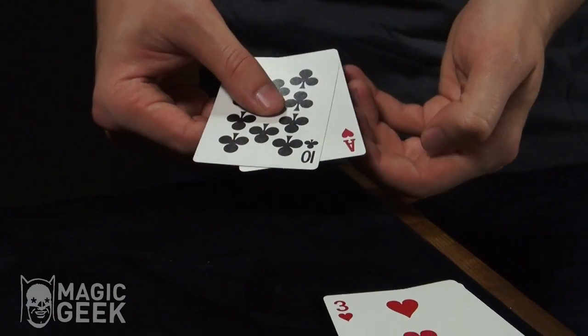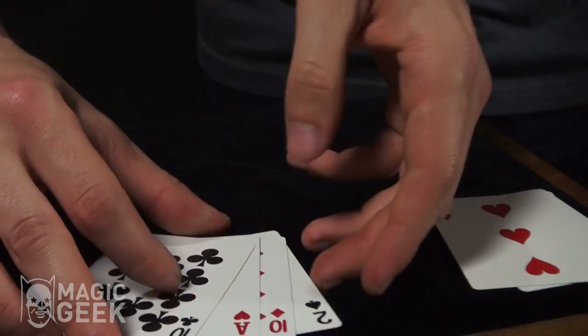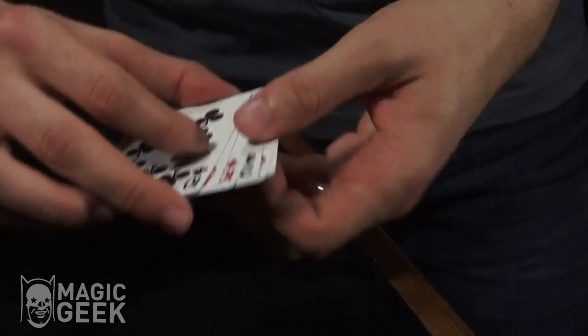If you're playing blackjack, you want a 10 and a jack, or any combination that adds up to 21. An ace and a 10 makes 21. Now, if we were going to play poker...